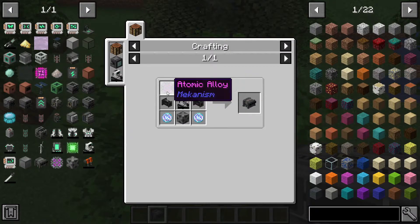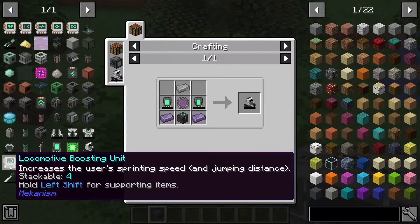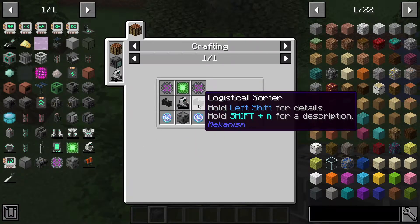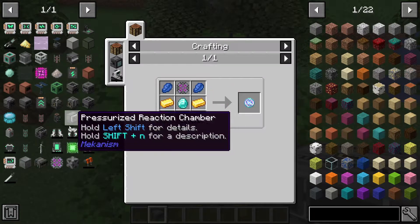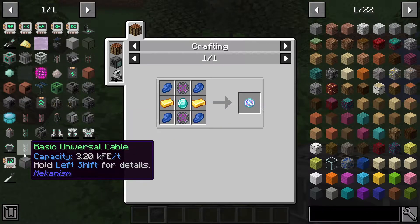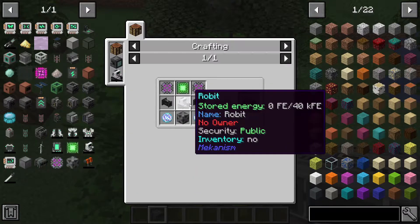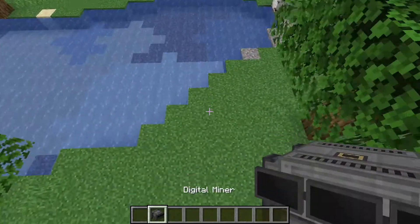If you don't know how to get it, you're going to need atomic alloy, basic control circuits, a robot, logistical sorters, steel casing, and teleportation cores, which are made from basic materials like atomic alloy and just basic stuff.